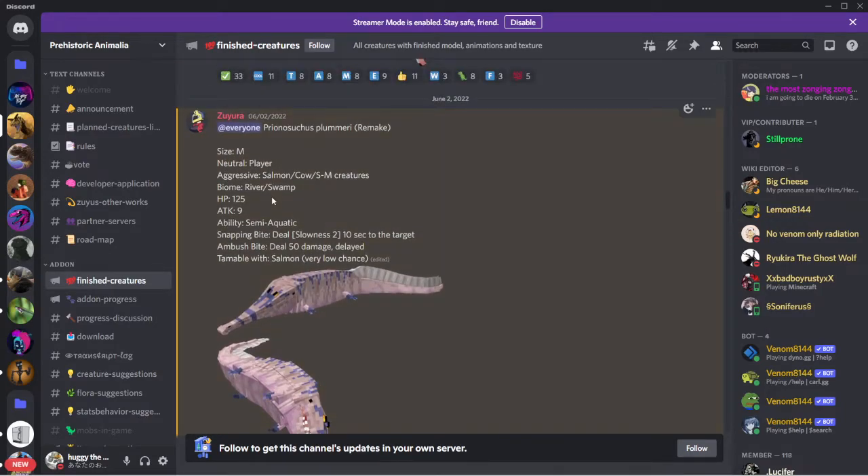Pristichampus - we already got this one in game but I'm still gonna read it. Pristichampus remake: size medium, neutral to players, aggressive to salmon, cows, small and medium creatures. Biomes river and swamps. HP 125, attack 9. Ability semi-aquatic snapping bite deals slowness 2 for 10 seconds. Ambush bite deals 5 damage delayed. Tameable with salmon, very low chance. I have no idea if these attacks are in the game.